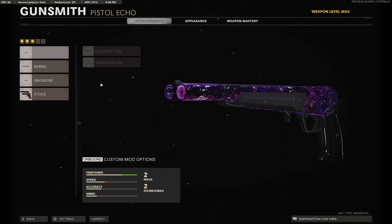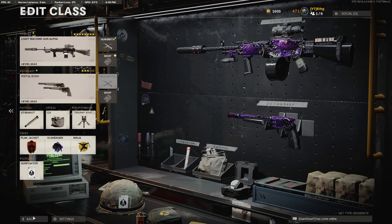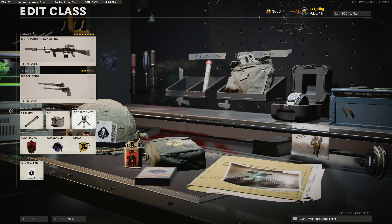Missiles — Marshals, purple one extended, dragon's breath, and then dual wield. Stim shot, C4, trophy system.